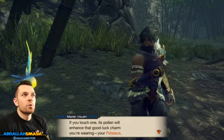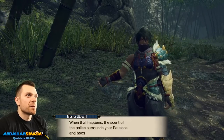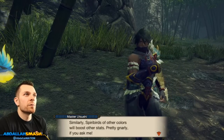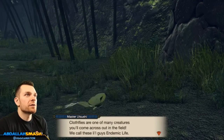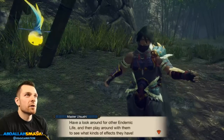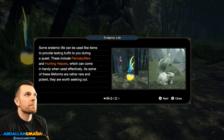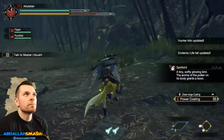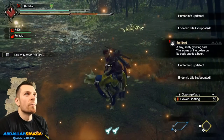Check out this yellow Spearabird — if you touch one, its pollen will enhance that good luck charm you're wearing, your petalace. When that happens, the scent of the pollen surrounds your petalace and boosts your stats. Since this little guy's yellow, it'll increase your stamina. Similarly, Spearabirds of any color will boost their corresponding stats. Use that Clothfly over there — they're one of the creatures called Endemic Life. They boost your defense.